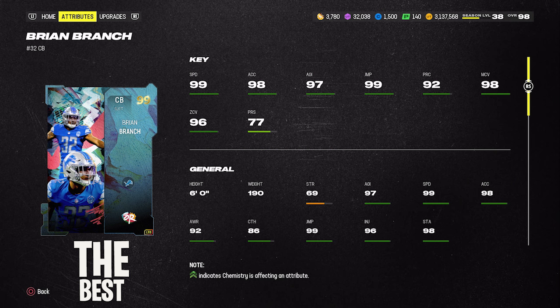For Brian Branch's abilities: if you play him on the outside you can go Deep Zone KO plus Pick Artist for one AP, but you absolutely should not press this card. In the slot, he gives you Pick Artist plus your choice of Flat Zone KO or Mid Zone KO for a total of one AP. On average he's 457k right now. Being an LTD, he'll quick-sell for 350k, so you're looking at about 100k rental if you want to try him out.